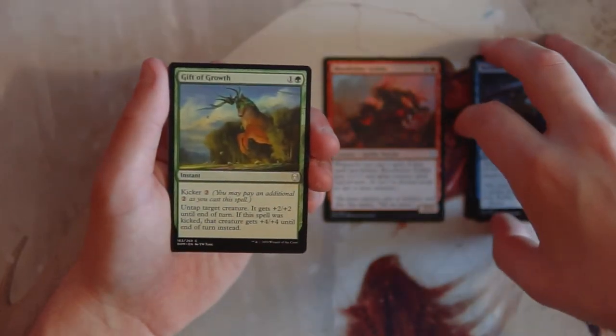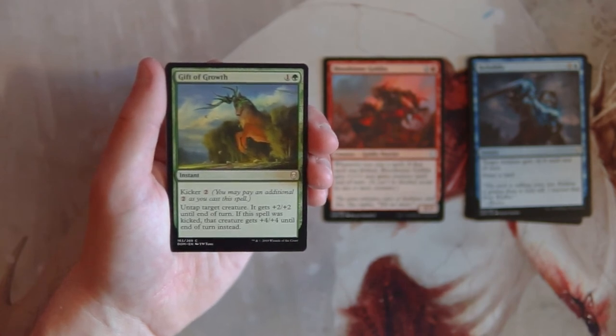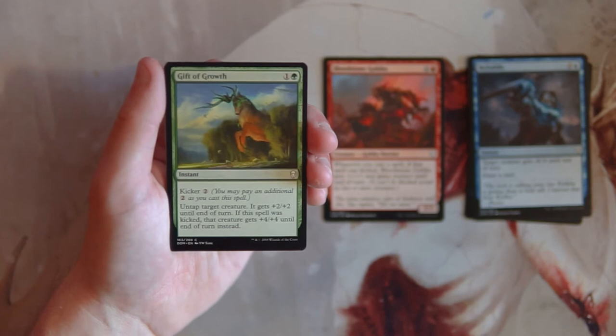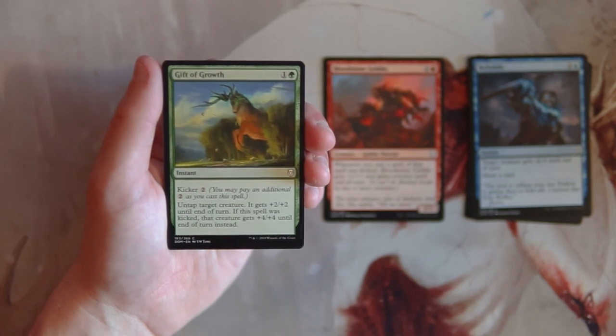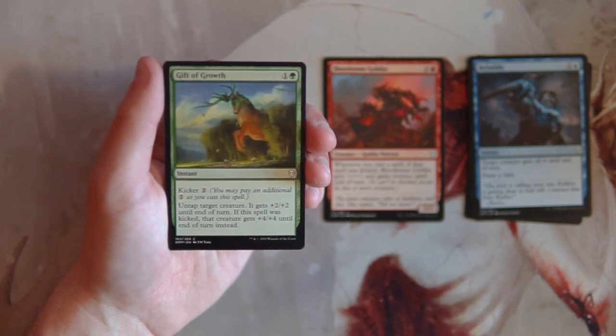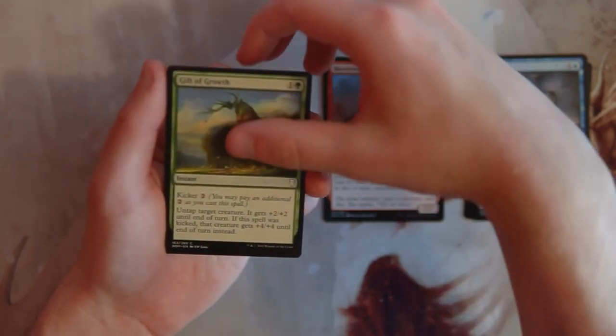Gift of Growth is an instant for one green with kicker — pay an additional two of any color to kick it. Without the kicker the creature gets plus two plus two; if kicked, it gets plus four plus four until end of turn. This is a really good combat trick. The ability to kick it late game means you get more value. Kicker is a really sweet mechanic. I'd definitely want this in a green deck but you can usually pick these up mid-pack.